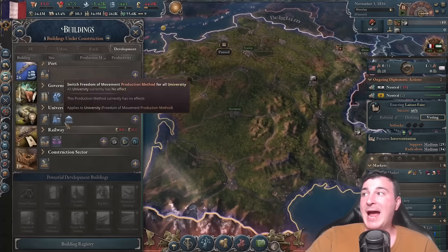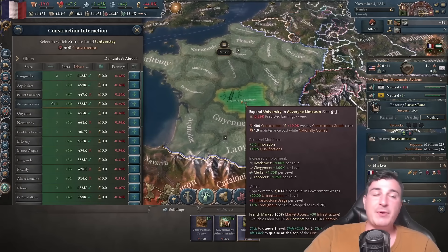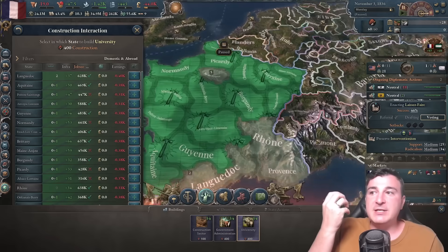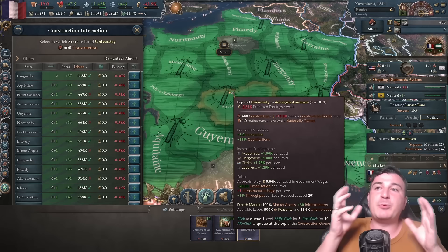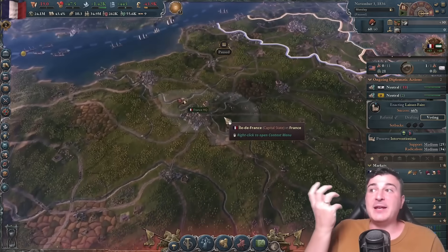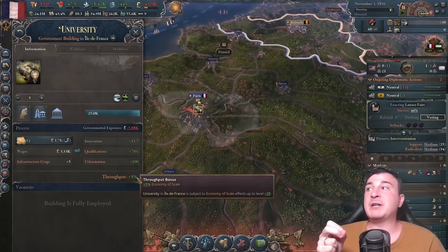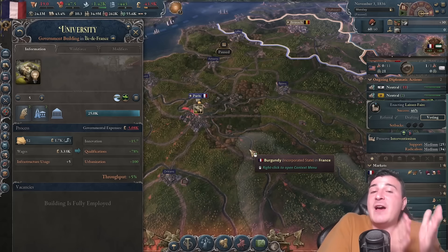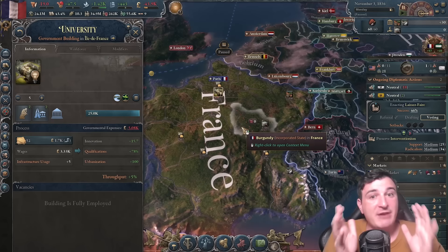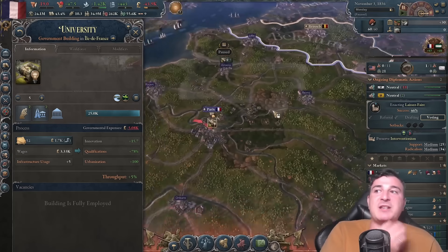Let's check the queue because we need more admin buildings — going to queue a few wherever we have really low taxation. We're also going to get some universities. With universities, you want at least one or two in every single state — not only does it give you innovation, but it also gives qualifications so people can work in whatever industries you want. Once you have one or two unis in every state, after that get 15-20 unis in one state, like Ile de France, to get the throughput bonus from having multiple universities in one state and generate more innovation.